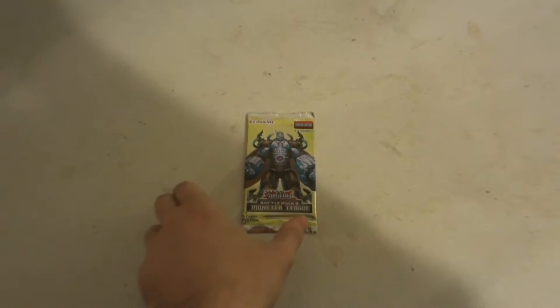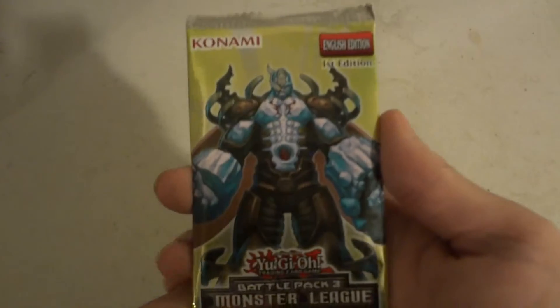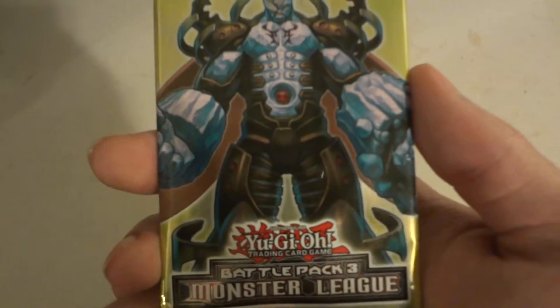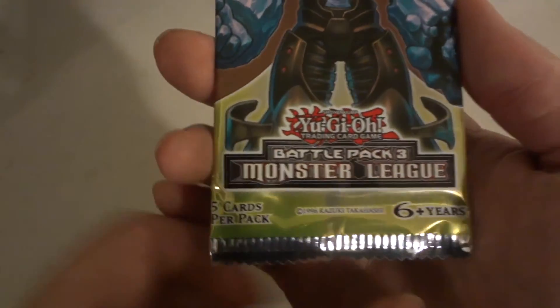Hi, today we're going to be opening up a pack of Konami's English Edition, First Edition, Strong Jump, Yu-Gi-Oh Trading Card Game, Battle Pack Three, Monster League, 5-card booster pack.